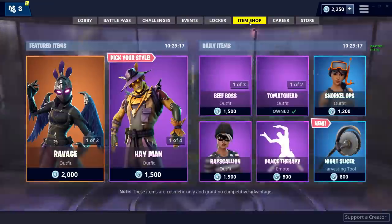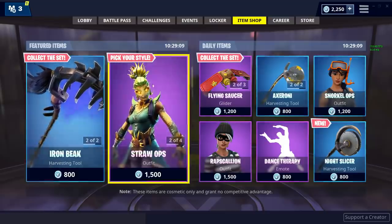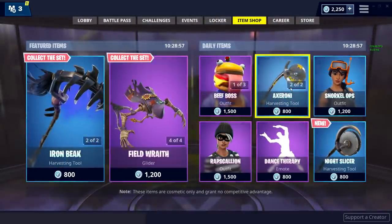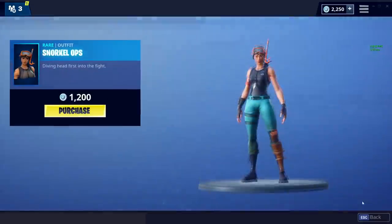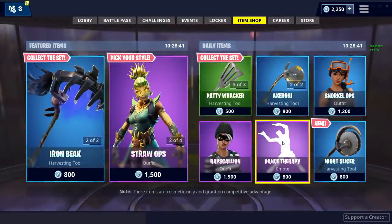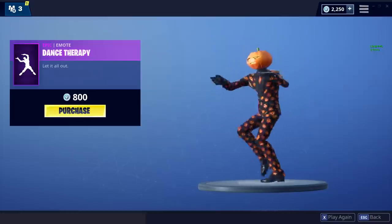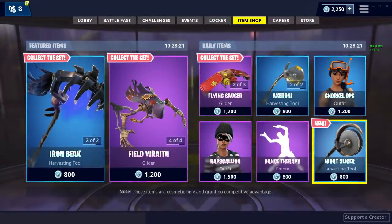My battle pass is on tier 63. Let's do a quick item shop check since people always ask: we have the Ravage, the Hayman, and the Straw Ops. Also the Tomato Head and Burger Dude skins are back in the shop — I'm not a big fan. Snorkel Ops is in there too, which I think is overpriced. Dance Therapy is available for 800 V-Bucks — if this video hits 800 likes, I'll buy it. Also the Night Slicer pickaxe is in the shop.